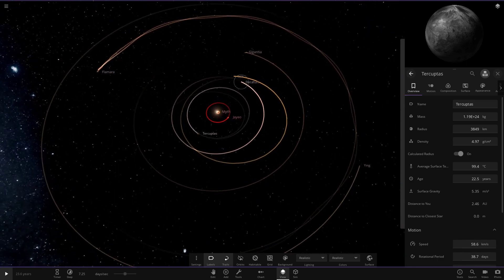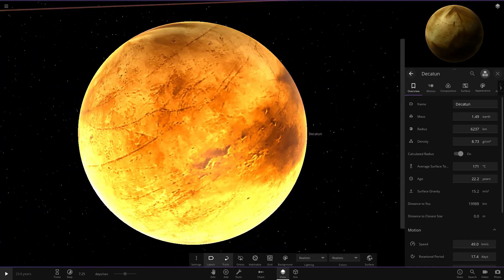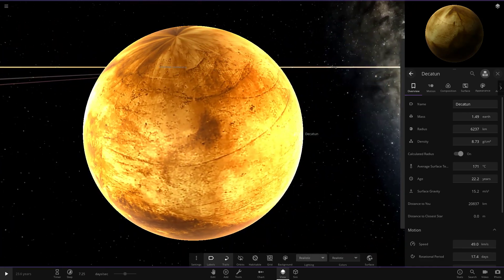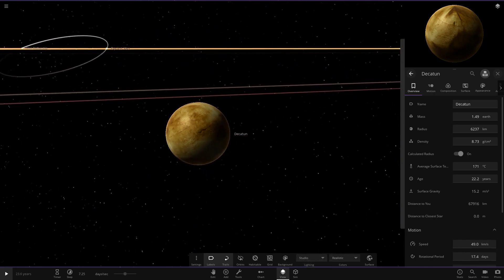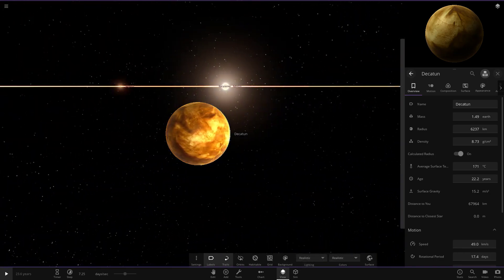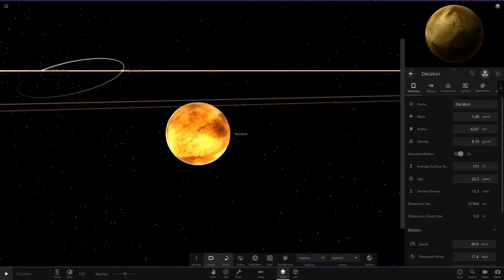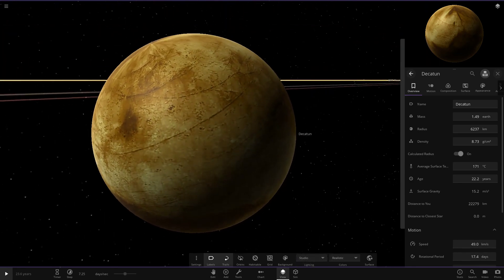Moving on to the second object, it looks to be a bigger version of a mercury-like object. The lighting is very strange - it's gone studio mode. I'm guessing both of those stars are making it a little brighter. On realistic mode it looks like light coming from two stars, maybe there's another star off to the side.